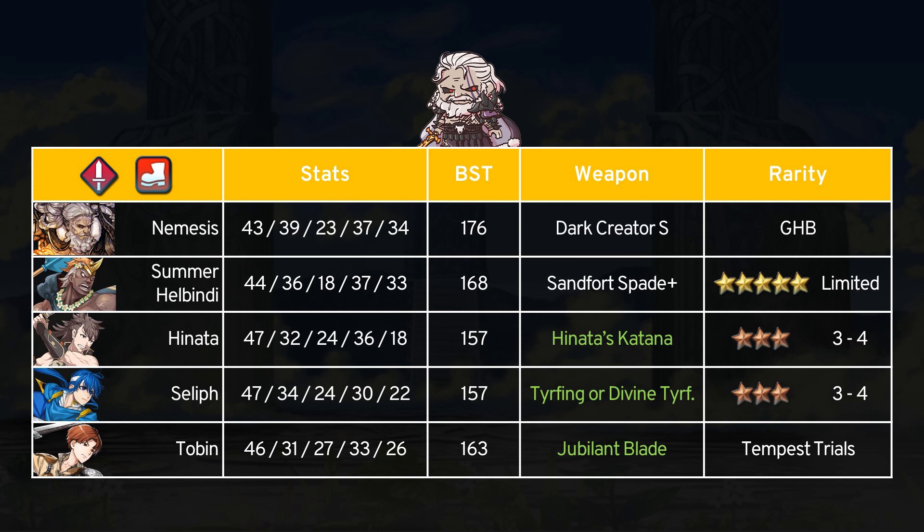Special mention goes to Selena again because of the new refined Divine Tyrfing. It gives up to +10 attack and defense while also reducing the first mage attack by 50%, so that's worth mentioning — especially since Dark Creator Sword has its own damage reduction ability. Divine Tyrfing is definitely a weapon that requires less thinking to get the full value out of it.